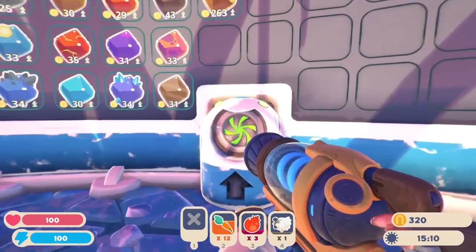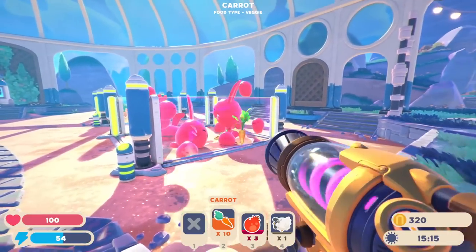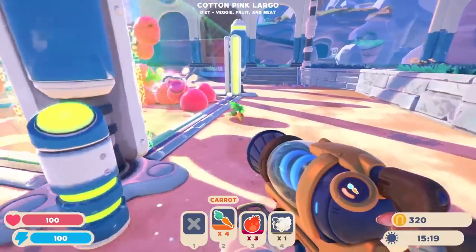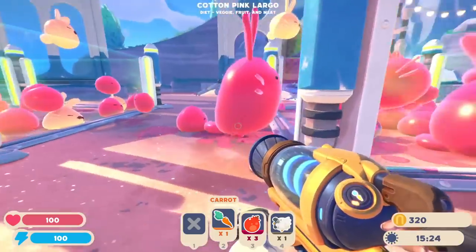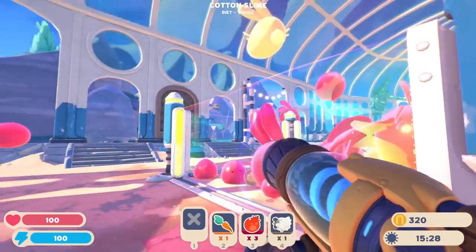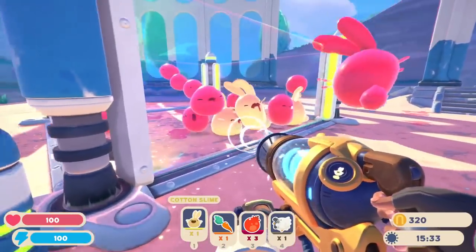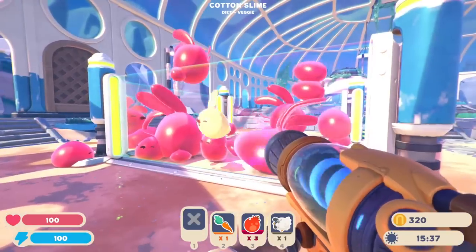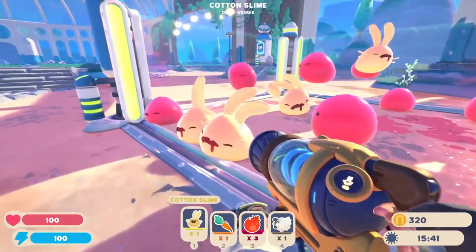We'll toss all that stuff over. The carrots for the cotton slimes is probably pretty good, right? I think what I need to do here is — some of the cotton slimes need to be in their own thing if I want to be able to get cotton plorts. I think that's just one thing I need to keep in mind, because what's happening, as you can see, is that they're all combining. And that might not be so good.